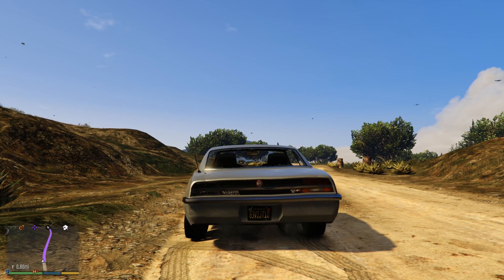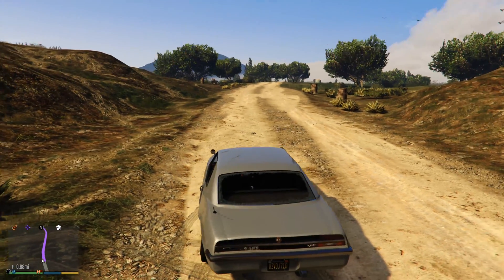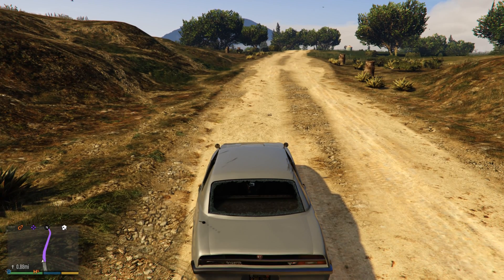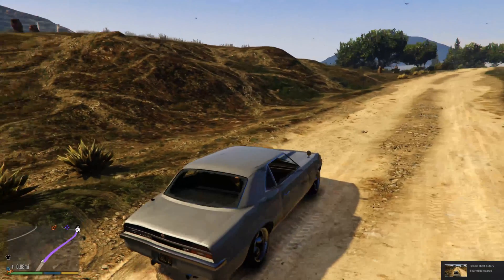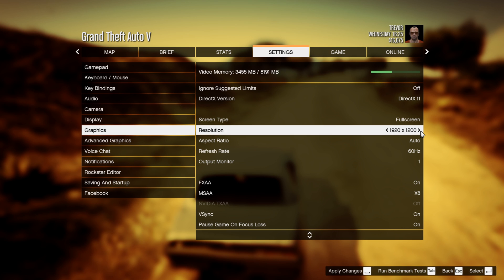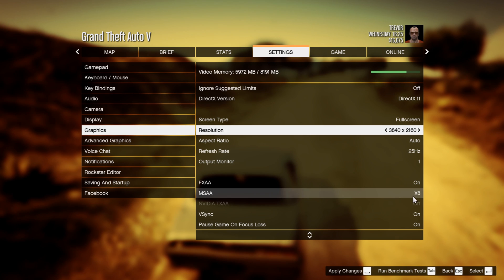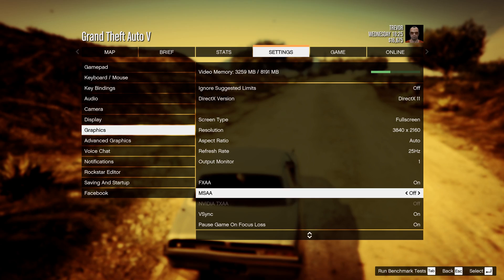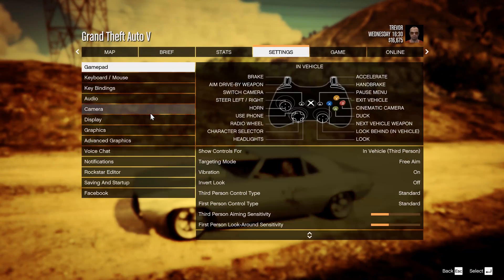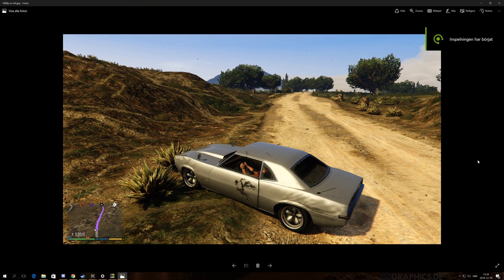I'm going to take a picture here as well and then end the video, and get back to you guys with the photos I took in game — mainly to show, when I zoom in, the difference. Because you might not see it if you have a 1080p screen, just to explain how the difference looks for me. And now it's laggy as hell, I don't know why. Anyway, I'll be right back. We're back in Windows basically. Here are the pictures I took in the game.